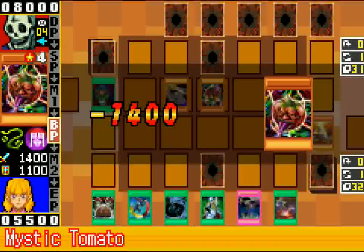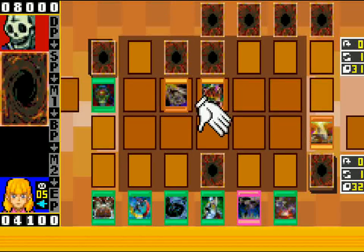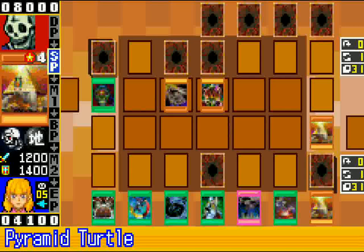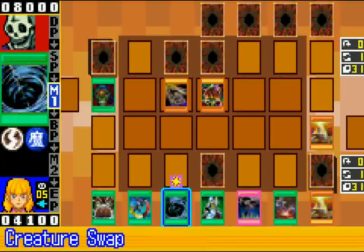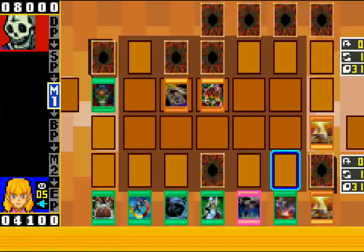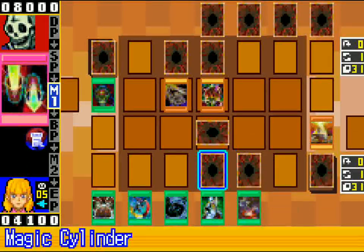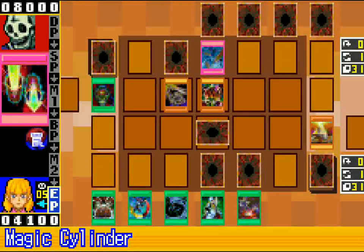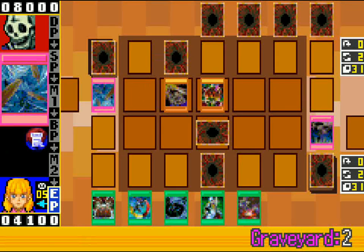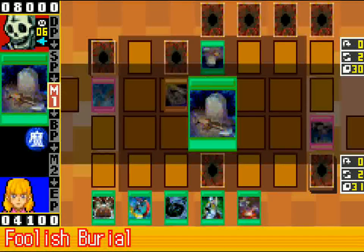One funny thing I can do is bring control then Creature Swap, but they got a battle searcher so it's not exactly something I want to do. That mill is actually pretty good here. Now I got my Pyramid Turtle. Seems to me the best thing to do is just set the Pyramid Turtle, set Call and pass. I don't really want to go off on anything right now. Dust Tornado — okay. That's why you don't blind set stuff like that.